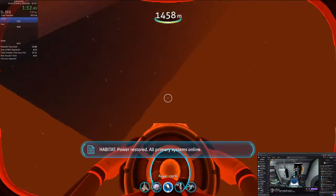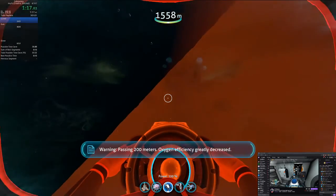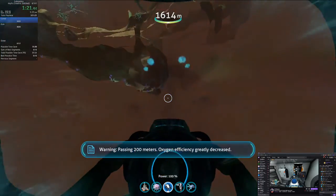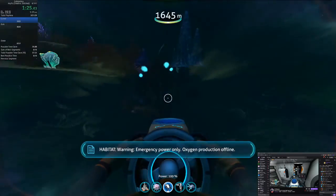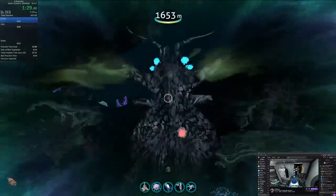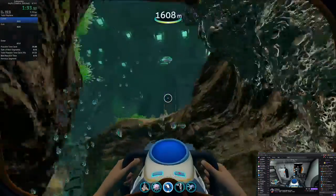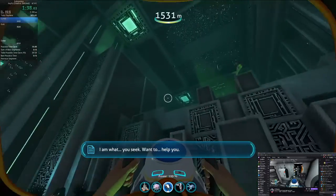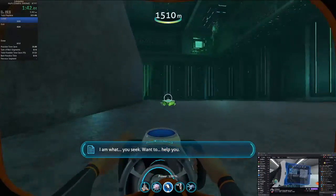Let's remind ourselves how painful the last wiring kit is to make. See, power only, oxygen production offline. So we need a computer chip and a wiring kit. Computer chip's the annoying one. So we need copper wire — one copper wire. I thought I changed this so that it was also one copper wire and not two. Either way, same for more materials — six copper wire. So let's grab that.